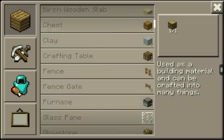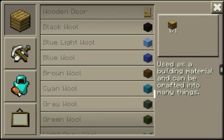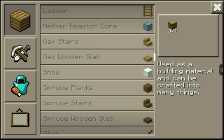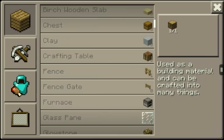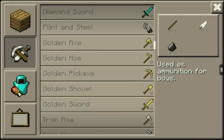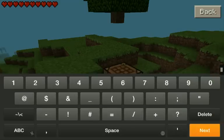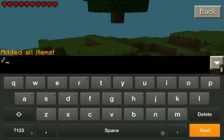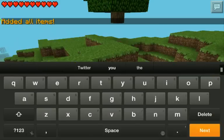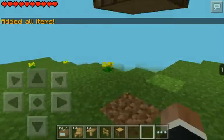I was checking some things before I did this and it seems like you can't craft it, but it'll give it to you. All you gotta do is do slash give, and I'll put this in the description below — slash give and I'll add all items.